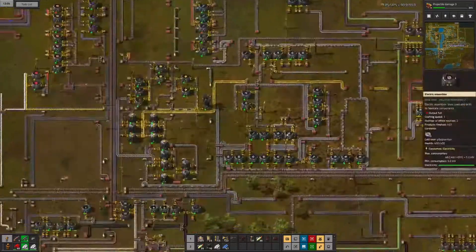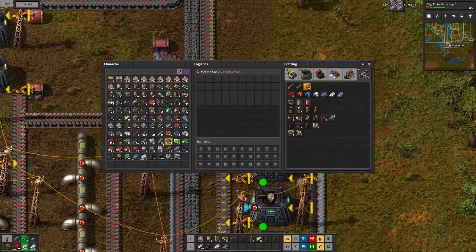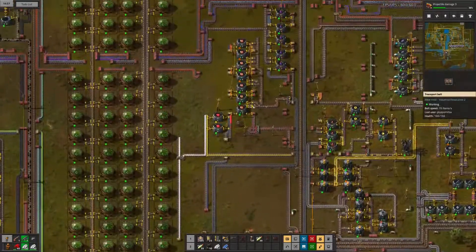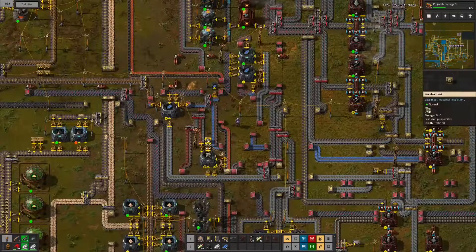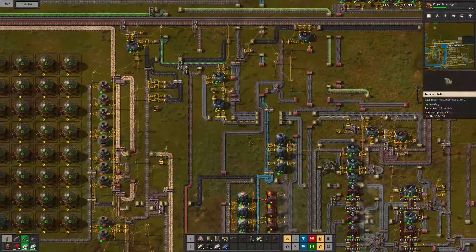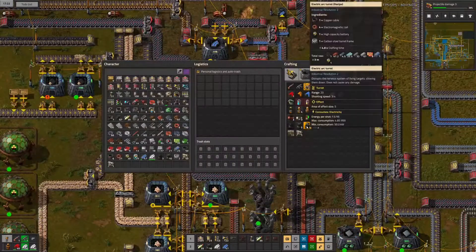I still need some batteries and electromagnetic coils. Batteries are quite easy to get and I have some power ammo in my inventory — the empty batteries will fill back up after the power ammo has been used. I also need more radars and later some turrets for when I go exploring and killing biters.